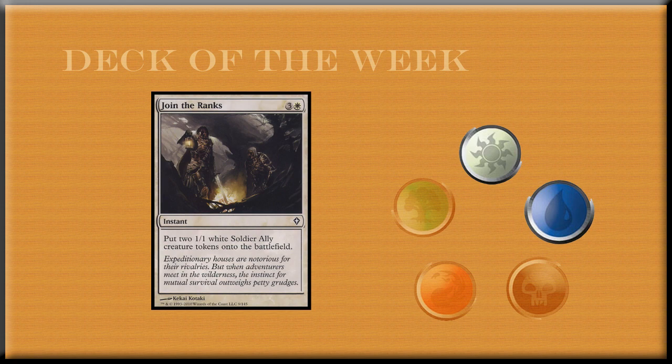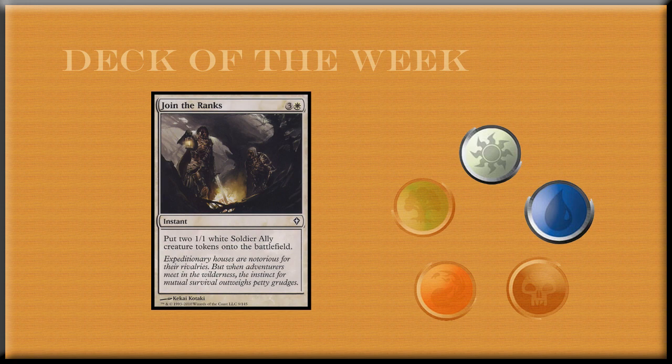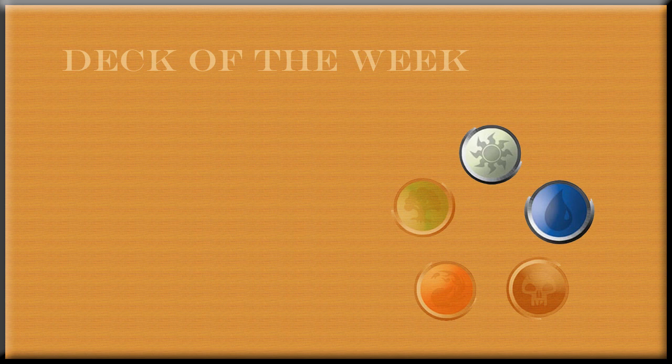Another card I would definitely want to put in the deck is Join the Ranks, because it gives you two allies at instant speed, which means two pump abilities — two ally activations. The good thing about instant speed is that it gives you the trickery of pumping your creatures at the last second when you attack, or when other people attack into you and you choose to block.